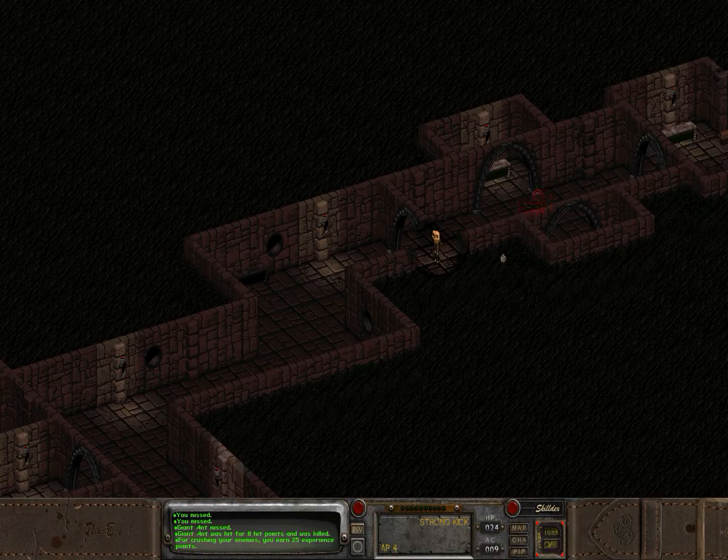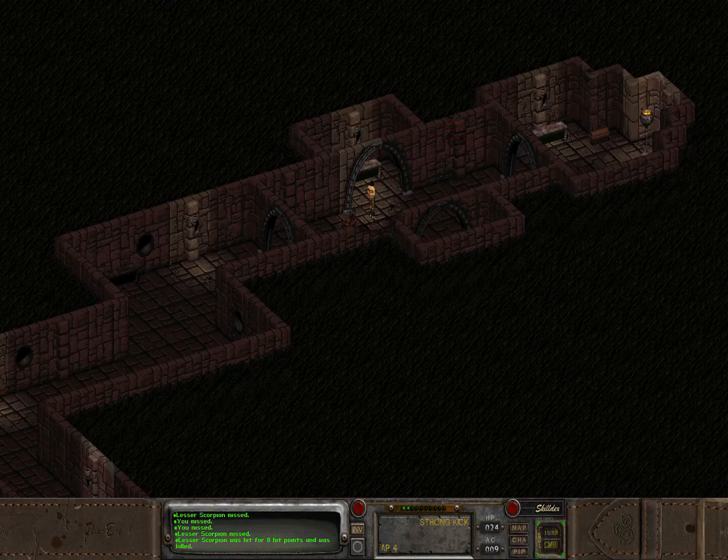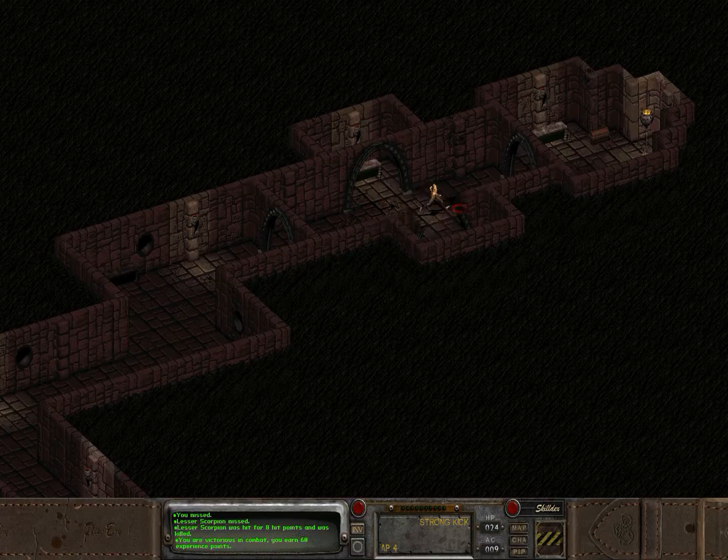Alright, so we got some big scorpions over here. I want to take the risk. He missed — that's good. These guys are still dangerous, they're just not as dangerous as they once were. There's like another scorpion in here, and in here we'll find some anti-venom and another scorpion or another healing powder.